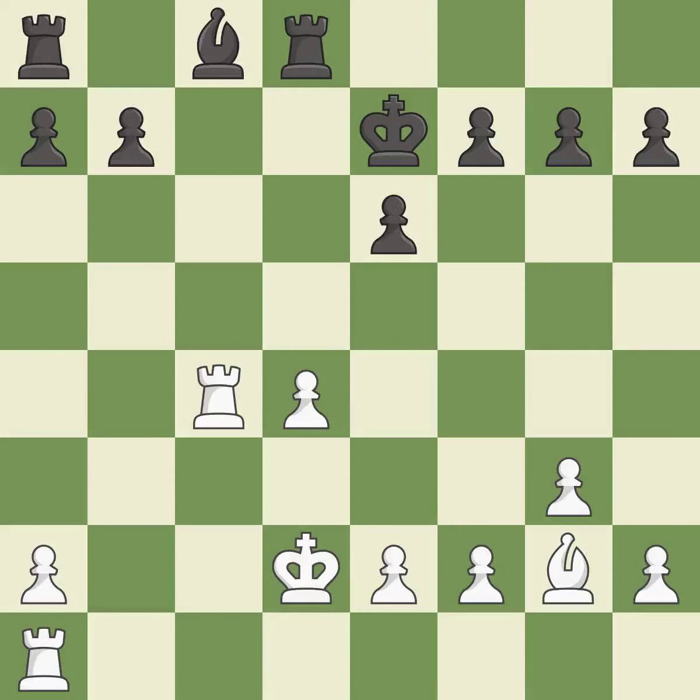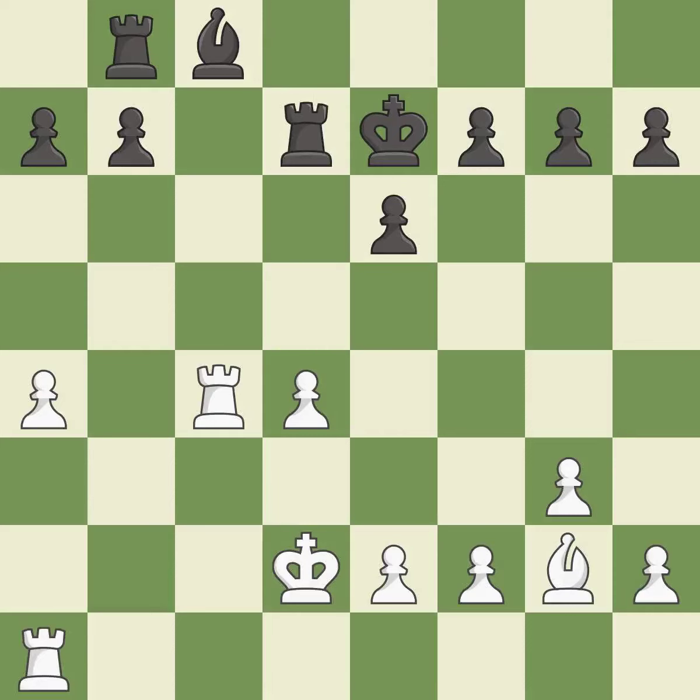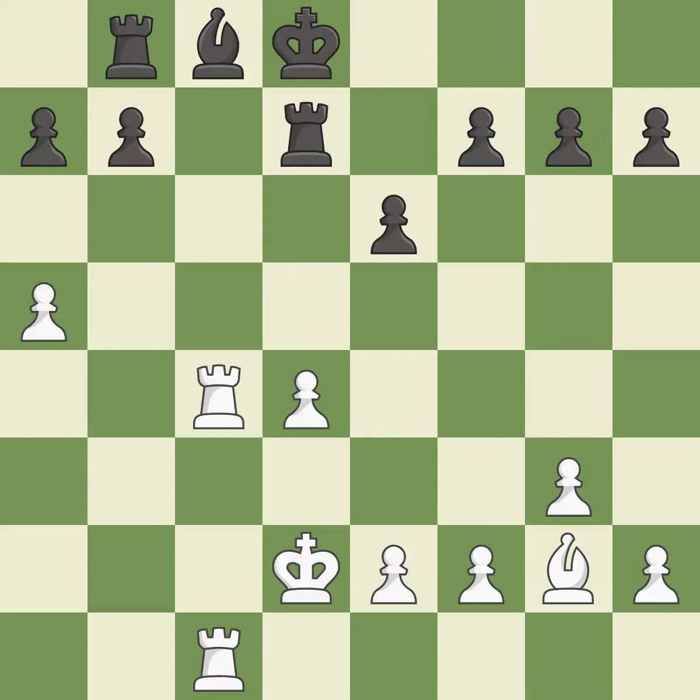This defends the attacked pawn. This overlooks an opportunity to threaten winning a bishop — it is an inaccuracy. This activates a rook by developing it off its starting square. A very strong play. This ignores an opportunity to create a passed pawn — it is an inaccuracy. This overlooks an opportunity to threaten winning a pawn — it is an inaccuracy.